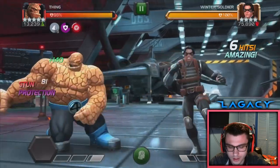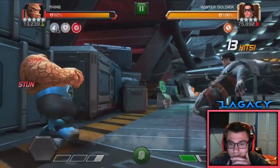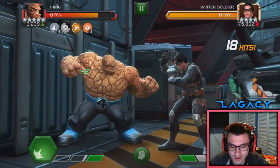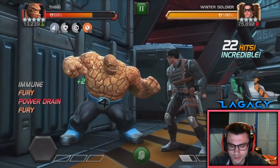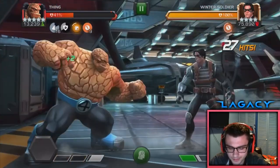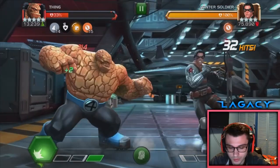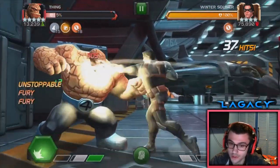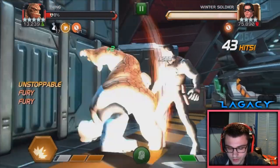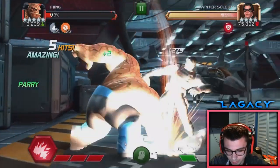I'm gonna show you guys some of the crazy damage outputs that he can do, some of the awesome stuff. We've got the full synergy team. I have some really awesome Thing gameplay planned — some very bold places to take him. I'm really excited to show you guys that. This is just part of the level up; I just wanted to show some gameplay and why I really ranked him up. One reason is for defense — he should be a pain in the butt on defense. But also for prestige, and offensively he's just fun. It would have been great if I got him for the Micro Realm variant, but unfortunately I didn't.